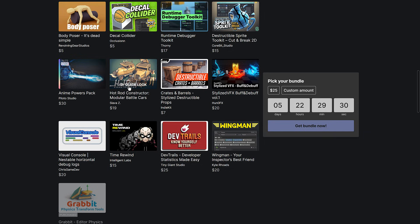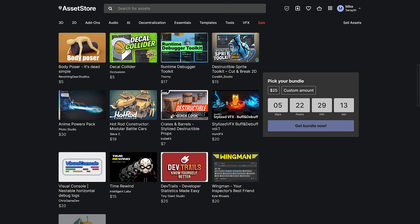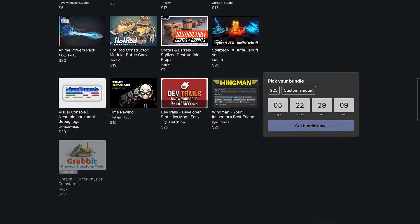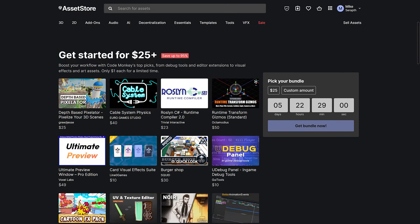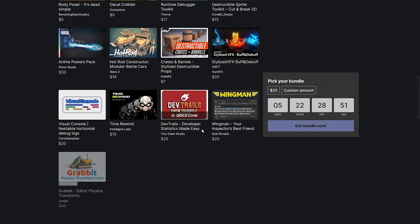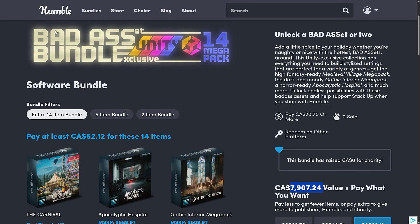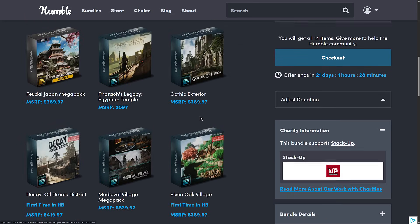Also in the bundle: Crates and Barrels, Stylized Destructible Props, Stylized DFX Buff and Debuff Volume 1, Visual Console, Nestable Horizontal Debug Logs, Time Rewind, Dev Trails, Developer Statistics Made Easy, Wingman your inspector's best friend, and finally Grabbit. I'm actually logged in and of all these assets I only owned one — Grabbit. Grabbit allows you to work physics-style when manipulating things inside the editor. So for $25 you're getting a ton of utilities and tools. I don't own any of these and I have hundreds of assets on the Unity Asset Store. Pretty much absolutely useless if you're not a Unity developer — this is a full-on Unity bundle, whereas the environment pack could be exported out to other engines.